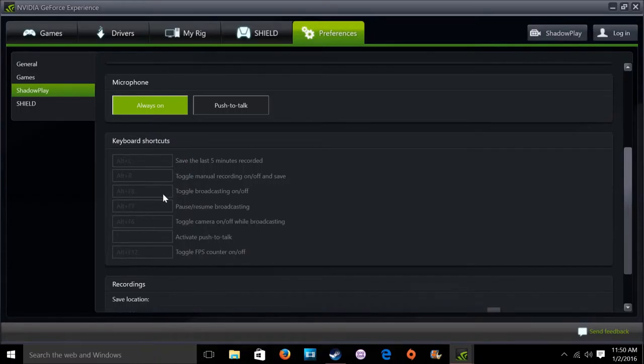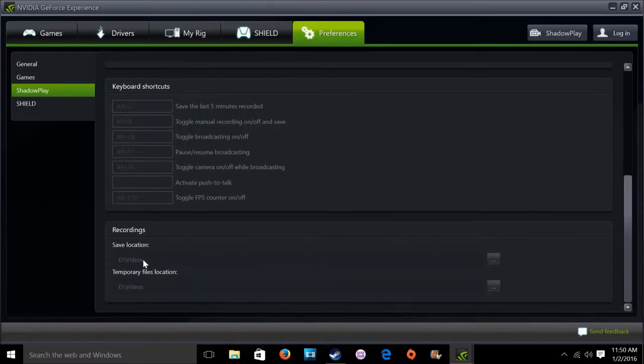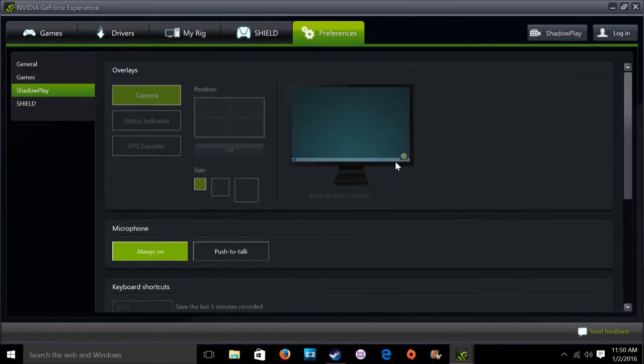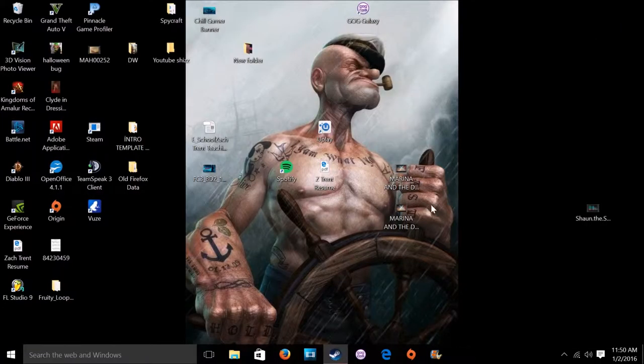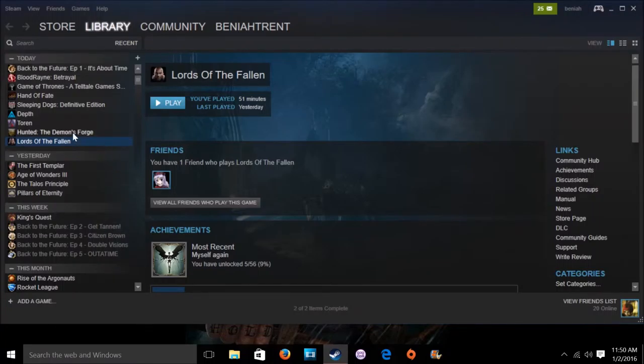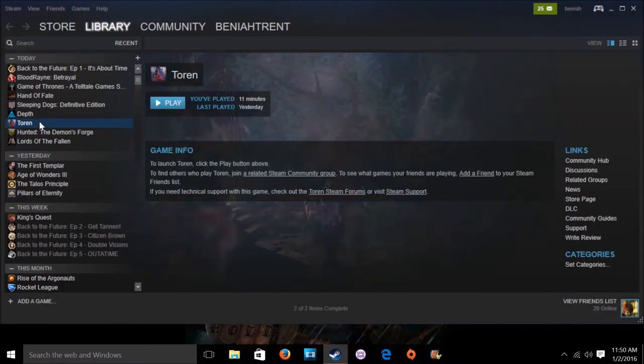This is where you customize your commands — you can change things how you see fit. This is also where the videos will go after you exit recording. One thing to point out about desktop recording: you'll probably have to dub over those videos, which is what I'm doing right now, because the audio for some reason is not very reliable.